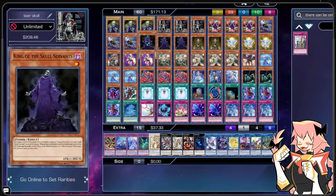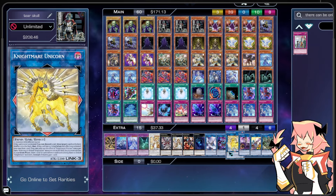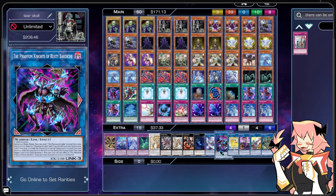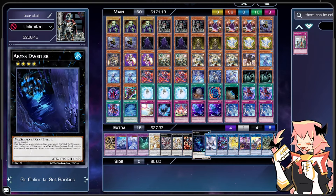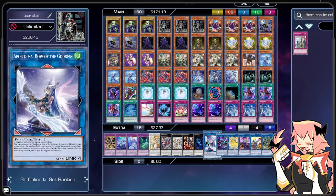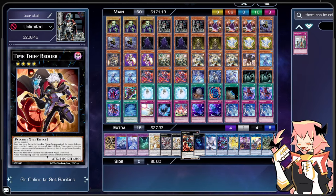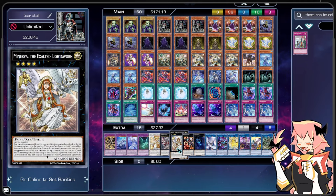Now let's go to the extra deck. We run one Relinquished Anima for our Skull Servants, one Cross Sheep for a fusion-based deck that helps with link climbing, one IP Masquerena, one Nightmare Unicorn, one Phantom Knight of Rusty Bardiche since we're running so many dark-focused cards, and one Apollosa Bow the Goddess as a payoff for link climbing. None of our cards really dark-lock us, so we can always access Apollosa. For XYZs, we're on Abyss Dweller, Time Thief Redoer, and Minerva the Exalted Lightsworn. Abyss Dweller and Time Thief Redoer are great board pieces — Abyss Dweller can even gain attack when made with Rhino Heart, while Time Thief Redoer detaches materials for its effect, triggering Tier Limit Shiren or Rhino Heart underneath it on the opponent's turn.